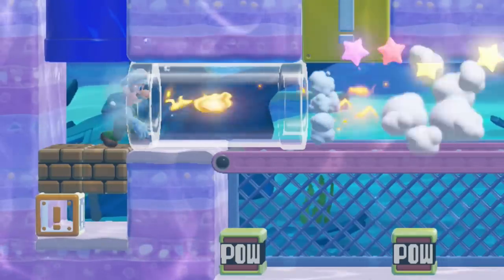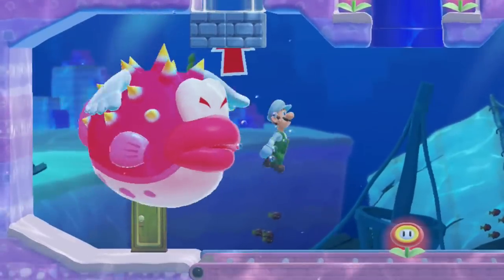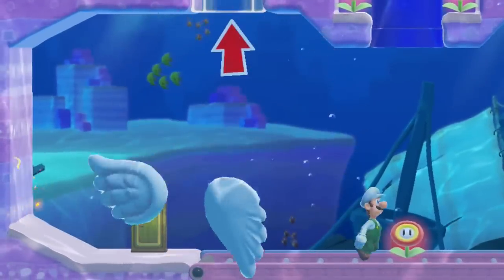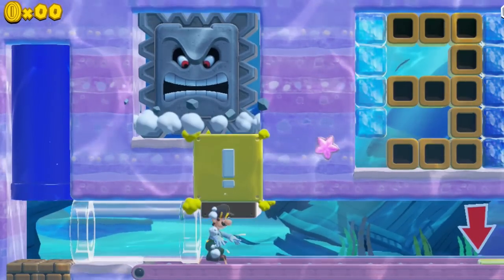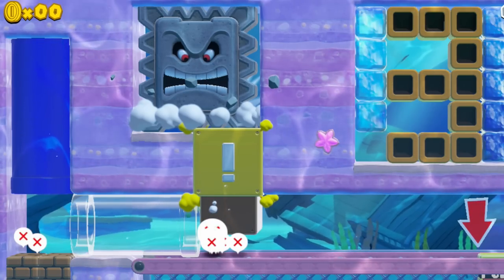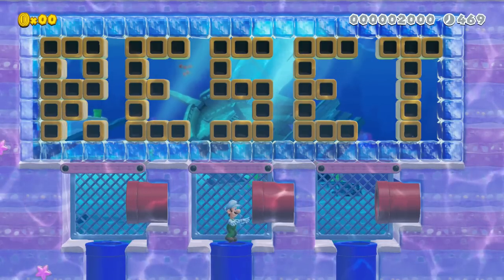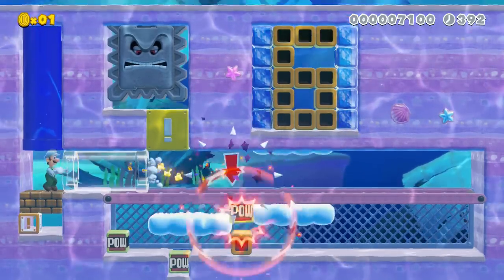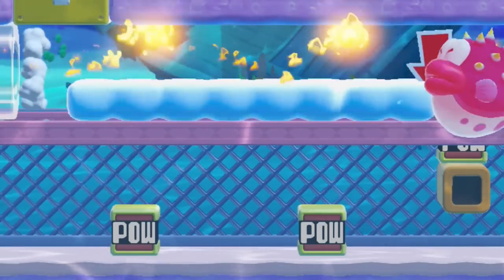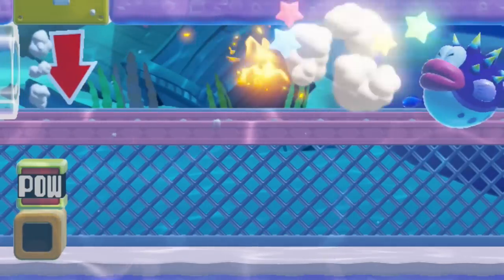The setup has Luigi launch fireballs through a clear pipe. He will need to feed the porcupuffer four fireballs before it will explode. If Luigi goes through the clear pipe, an angry thwomp will destroy him by activating an exclamation block. If Luigi doesn't destroy the porcupuffer in the right location, he needs to go through the pipe to reset the room. Each room has various challenges: cloud platforms can move the fireballs out of the way, gaps in the floor can drop the fireballs, and piranha plants require additional hits.